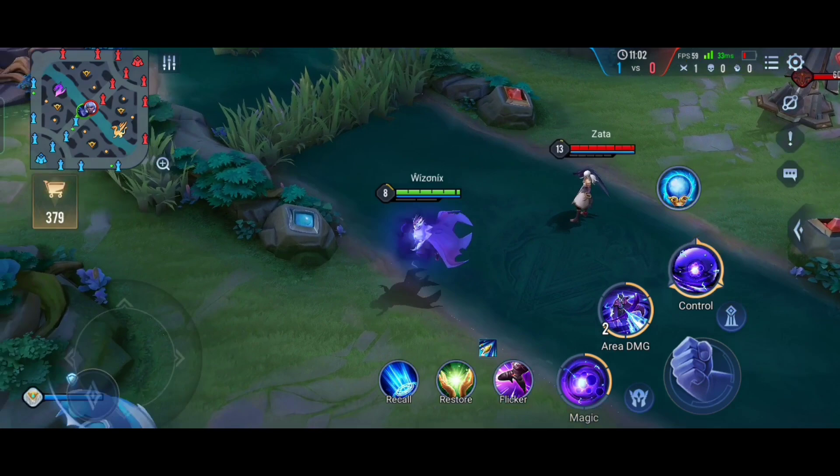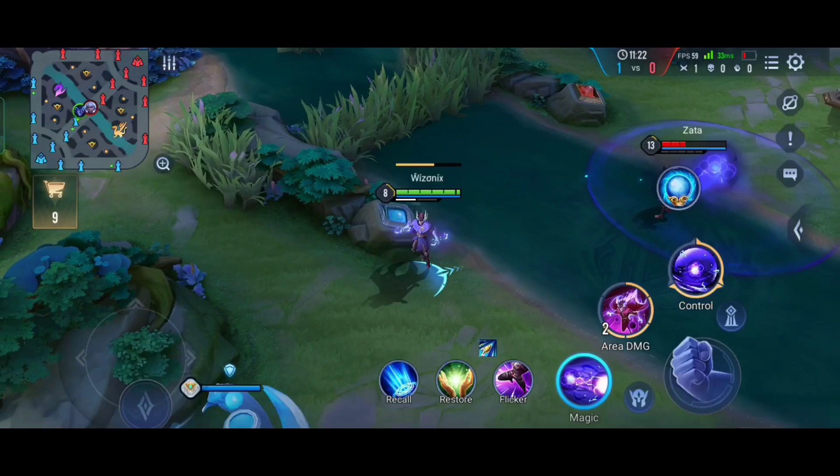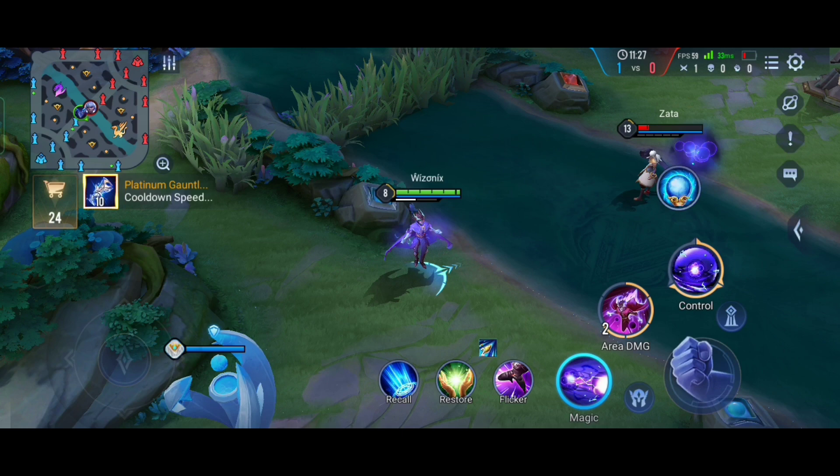An important advanced tip: if you use the second ability while the orb is inside Lorion, all enemies within the area take damage simultaneously — even four enemies at once. However, if you activate the orb and then send it outside with your first ability, only the enemy within its range who has the lowest HP will take damage from the second ability.